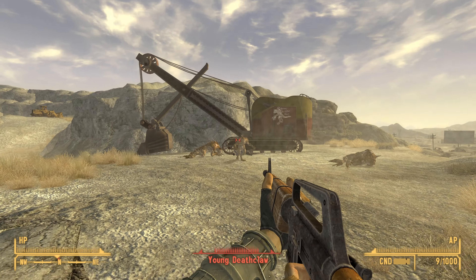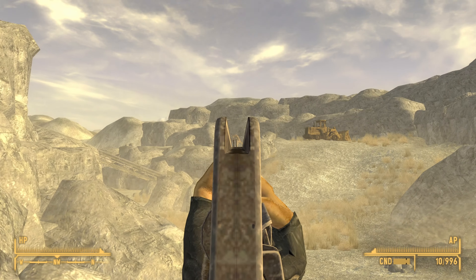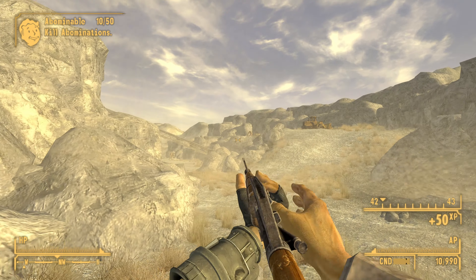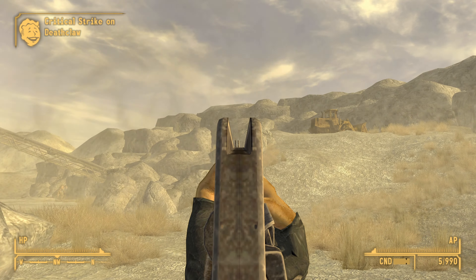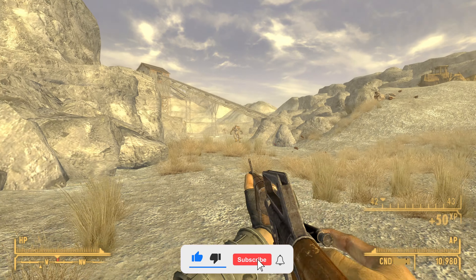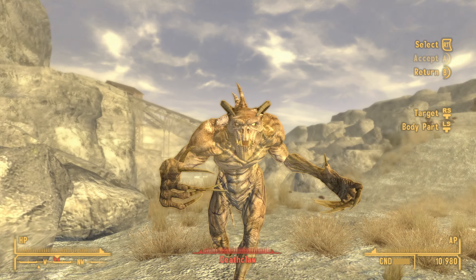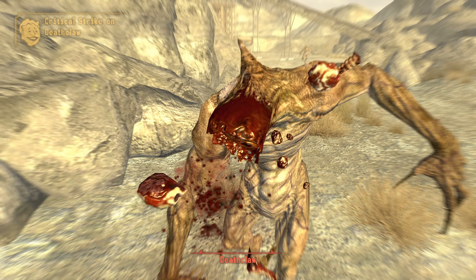It also has better AP cost and uses the rare 12.7mm rounds that are typically found at vendors. The Survivalist Rifle is a unique type of service rifle that uses 12.7mm rounds. It has a base damage of 48 with a DPS of 187. It has a critical chance of just one with a critical damage of 48. When using this in VATS, each action will cost you 20 AP points, and you can repair the Survivalist Rifle using other service rifles.